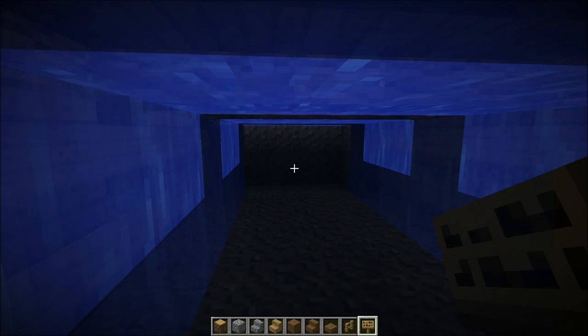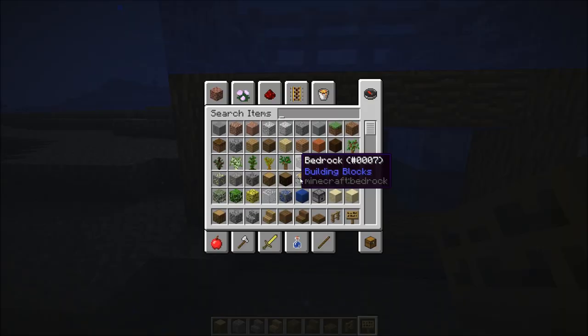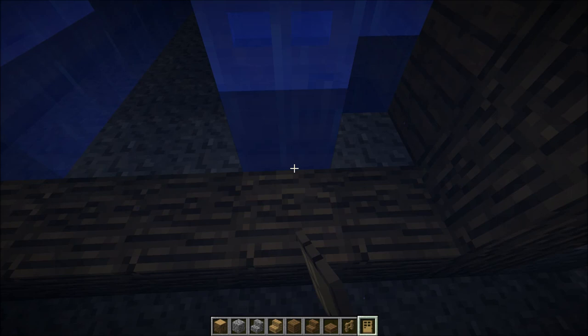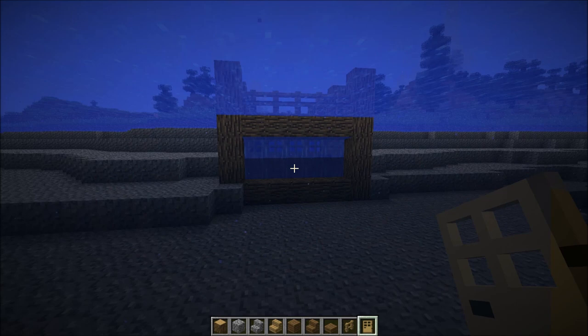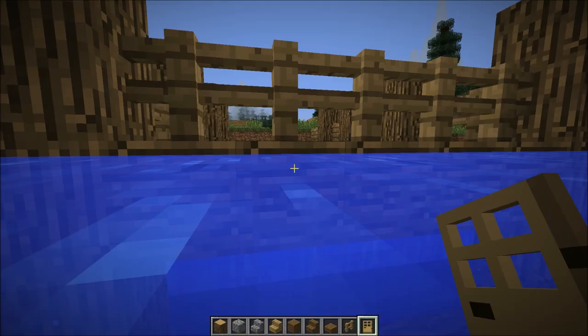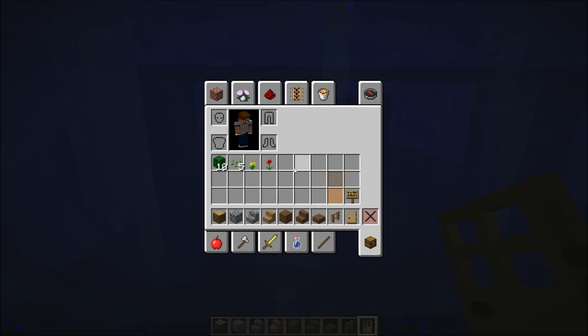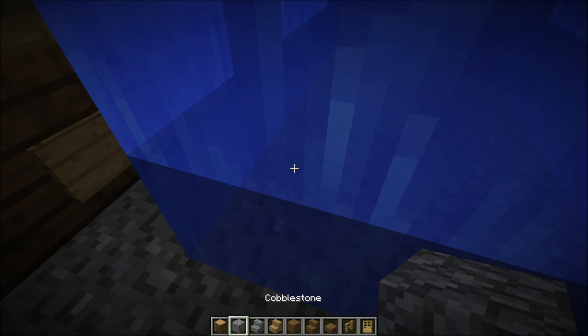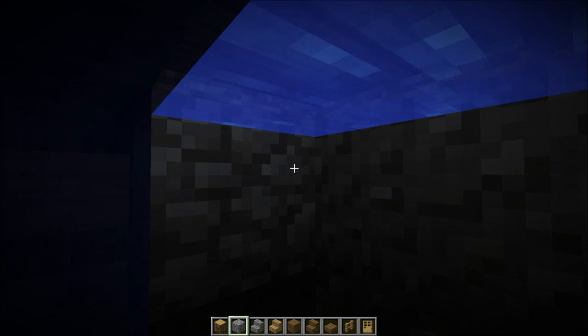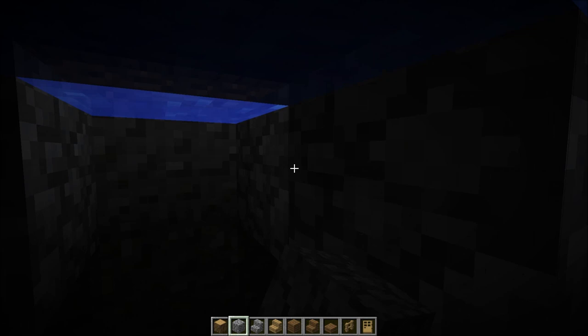We're back — I also decided to do the bottom row of signs as well because it makes it look better. Let's get some doors. This is just a little fun part of the build. Now we have our secret little house — this is where we store all our items. On a faction server this would be really useful. All the water is filled up so let's drain it.